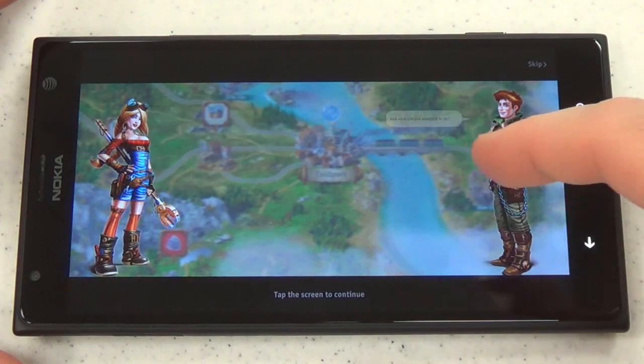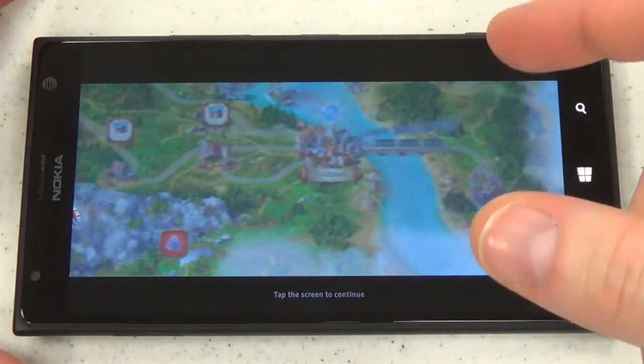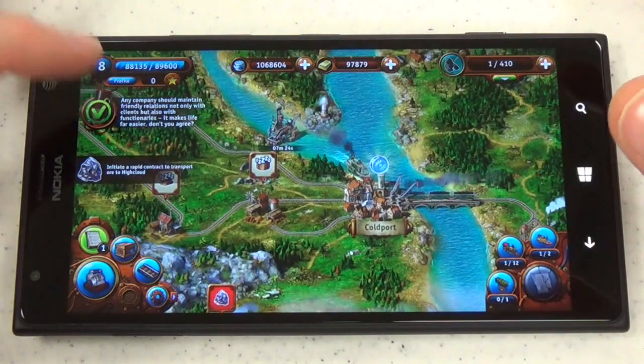The brother and sister are the two main characters and they have to deal with basically business intrigue — rival business owners seeking to put them out of business and such. It's a little bit dry but still decently interesting story. It gives you something to follow.